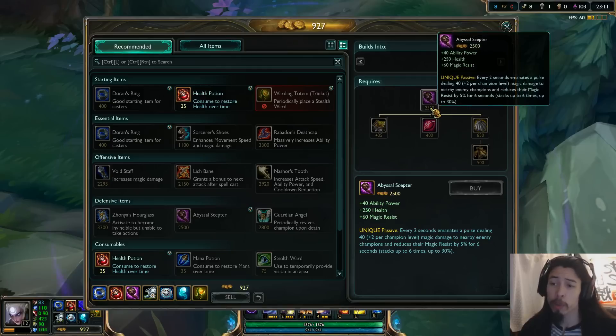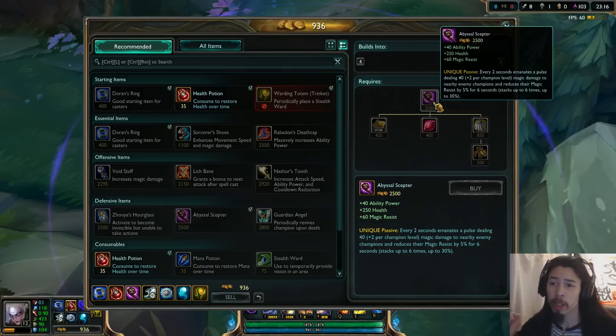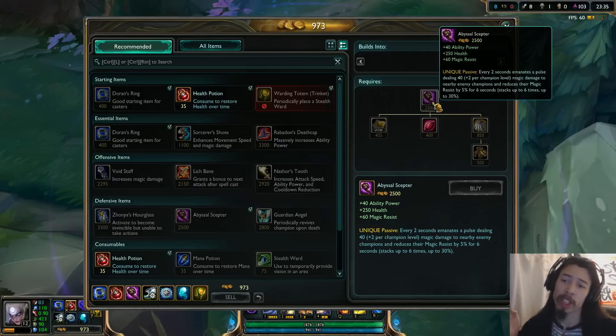For a total cost of 2,500 gold, the final stats are 40 ability power, 250 health, and 60 magic resistance. It's got an interesting unique passive as well: every two seconds it emanates a pulse dealing 40 plus 2 damage per champion level magic damage to nearby enemy champions and reduces their magic resist by 5% for six seconds. Stacks up to six times,